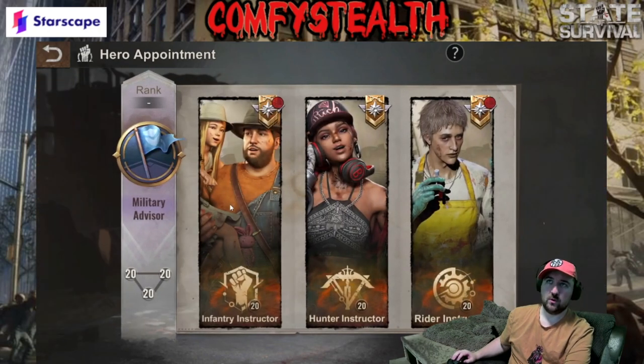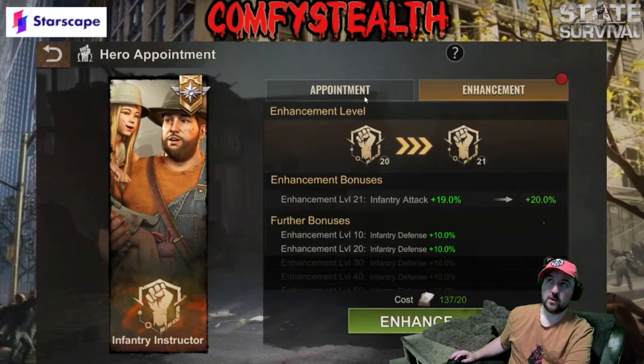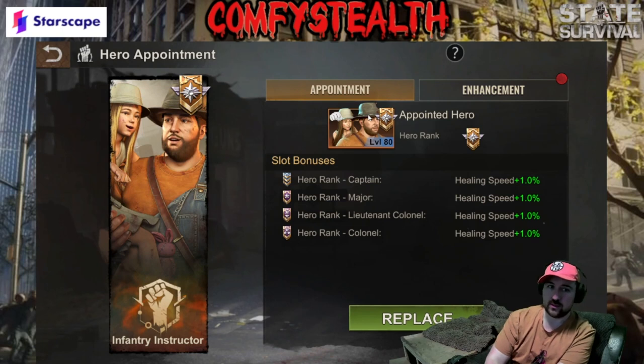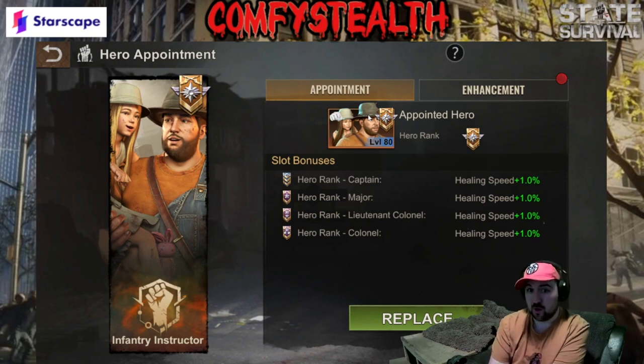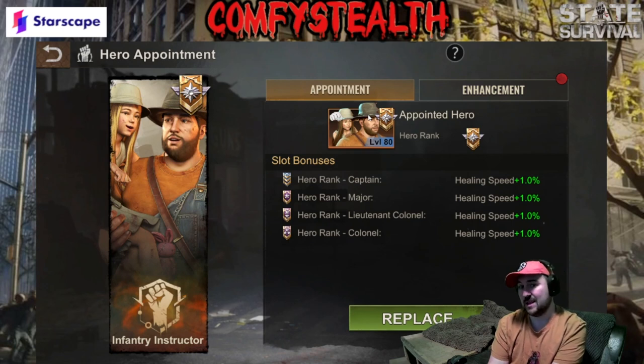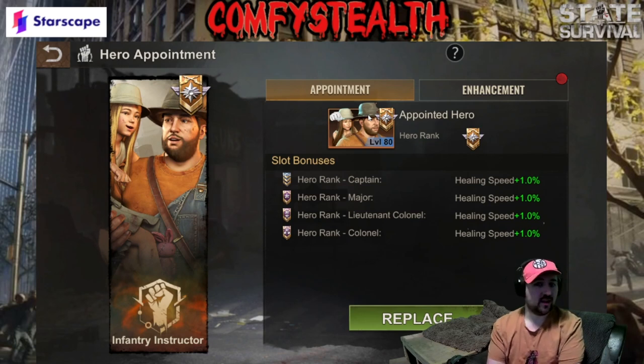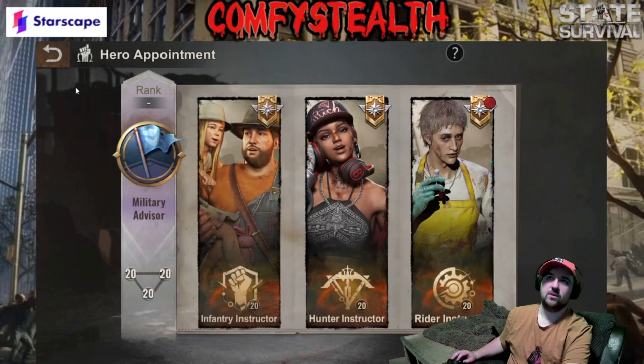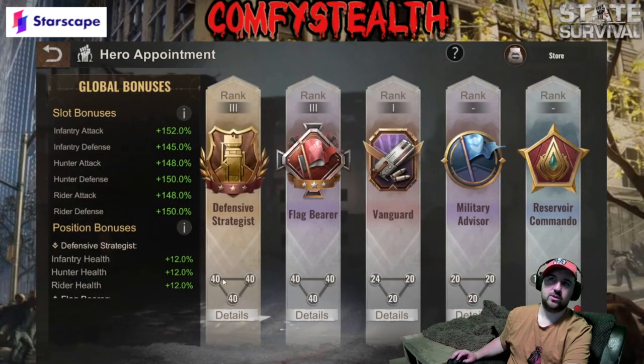The next most important is the joiner slot, because it also gives you a four percent healing speed increase — so in total you're getting a 12 percent increase on how quickly you heal your troops. Both of these abilities will make a massive difference when healing your troops during things like CC SVS and other events. After those two, go through the gang, defensive flag bearer, and vanguard.